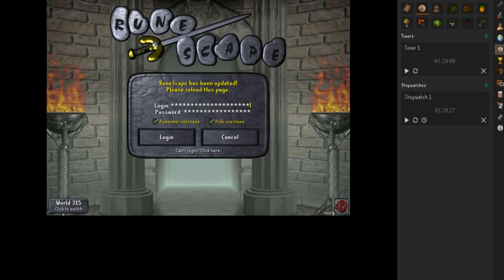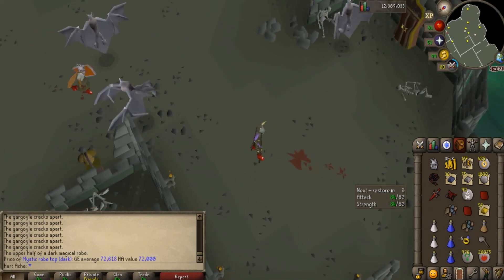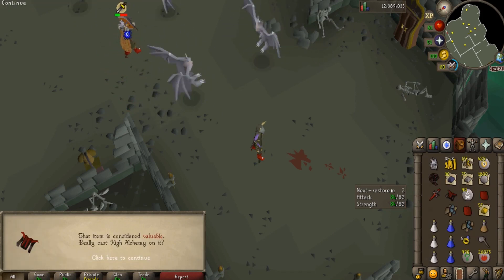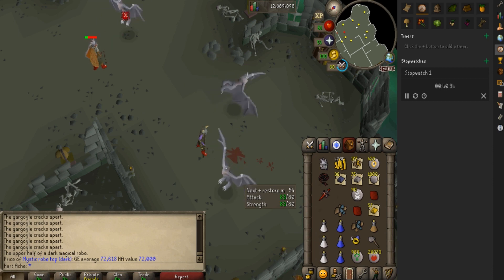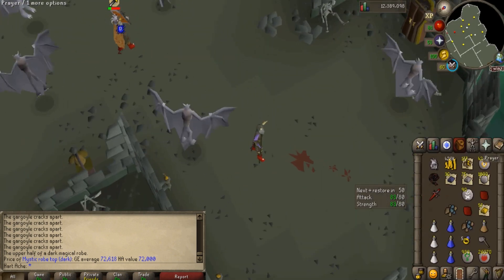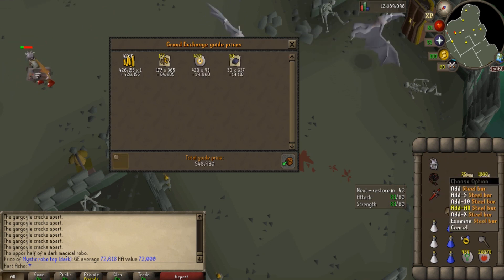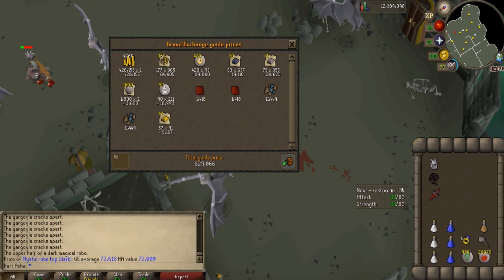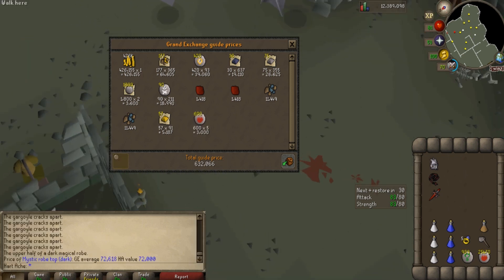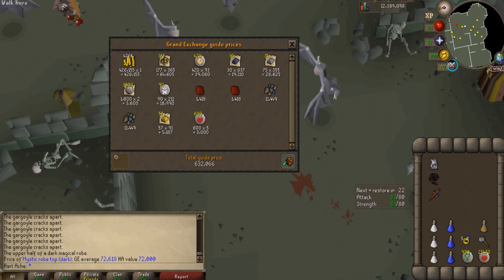RuneScape has been updated because it is Thursday, so I will have to close RuneLite and we will lose the timer. We were at 1 hour, 20 minutes, and 27 seconds, so we will continue at that time. It has now been 2 hours and we just got a Mystic Robe Top — I'll go ahead and High Alch that. So it has been 40 minutes, meaning when we get to 1 hour 40 we will have completed our 3 hours. We've made 632k total in these 2 hours, averaging about 300k an hour. I got a couple of rune full helms and around 600 fire runes. I think we're getting bad RNG — if you get better items you actually make more per hour. Let's complete this final hour.